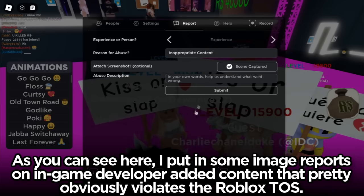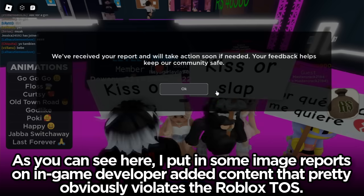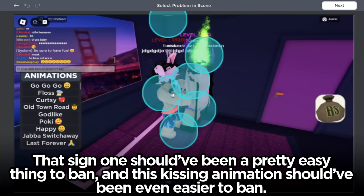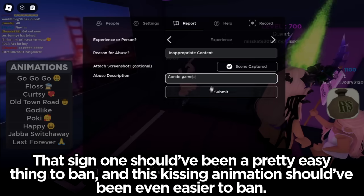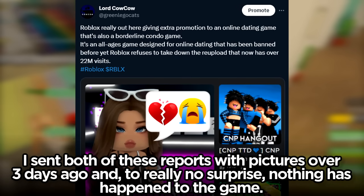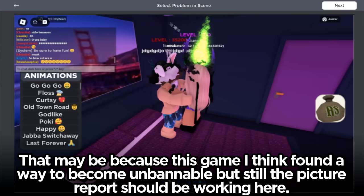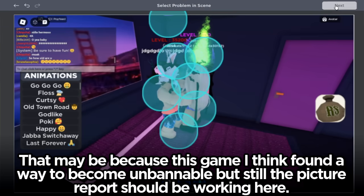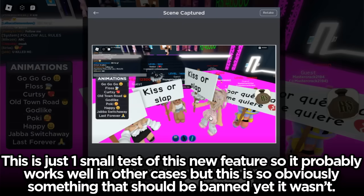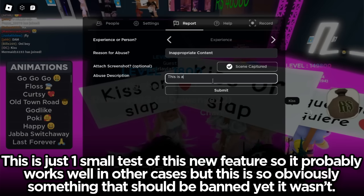As you can see here, I put in some image reports on in-game developer-added content that pretty obviously violates the Roblox terms of service. That sign one should've been a pretty easy thing to ban and this kissing animation should've been even easier to ban. I sent both of these reports with pictures over three days ago and to really no surprise, nothing has happened to the game. That may be because this game found a way to become unbannable, but still the picture report should be working here.